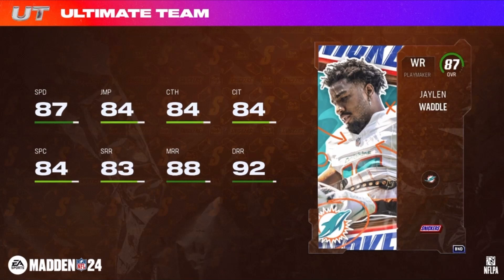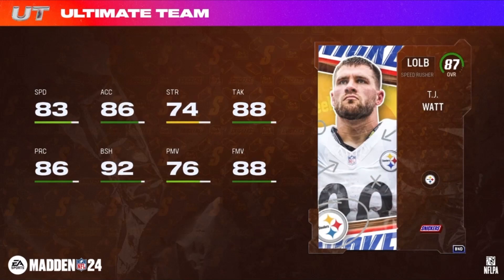Jaylen Waddle is getting Mid in Elite for two, Deep in Elite and Deep Out Elite for three, Outside Apprentice and Jukebox for two, and Deep Elite for four. TJ Watt is getting Deflator, No Outsiders, Mr. Big Stop, Instant Rebate, Unpredictable, Defensive Rally, and Speedster for two.